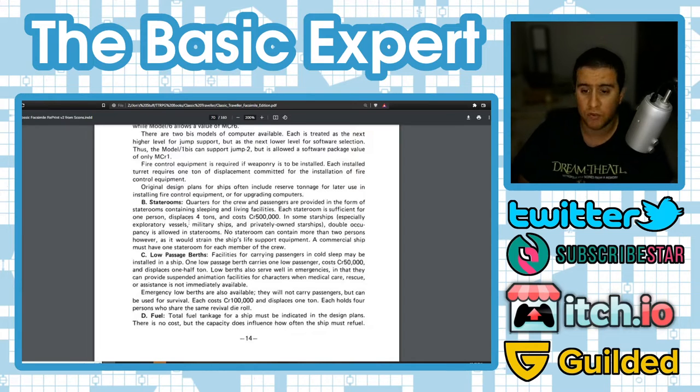Low berths also serve well in emergencies, providing suspended animation when medical care isn't immediately available — which matters because Classic Traveler is extremely deadly. Get hit once and you might be incapacitated; your buddy has to carry you back to the ship, put you in cryo, and hope they can get you medical attention in time. Emergency low berths cost 100,000 credits, displace one ton each, and hold four persons who share the same revival die roll — for emergencies only.